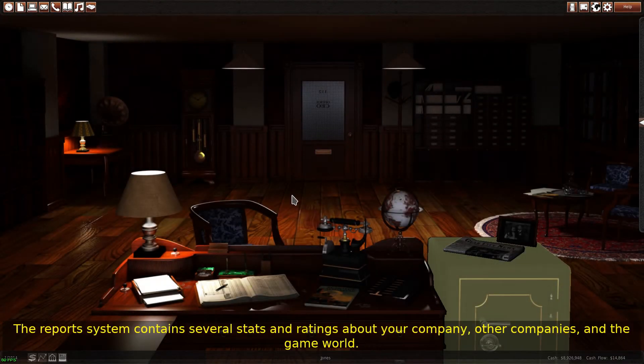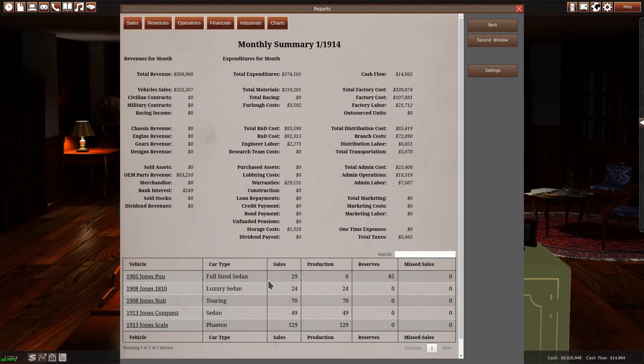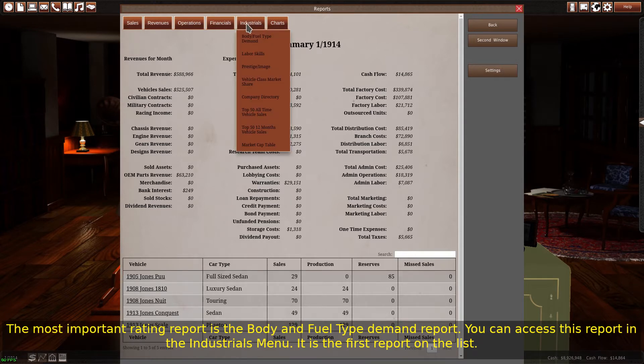The report system contains several stats and ratings about your company, other companies, and the game world. The most important rating report is the body and fuel type demand report. You can access this report in the industrials menu — it is the first report on the list.